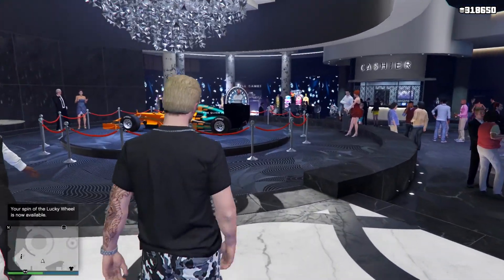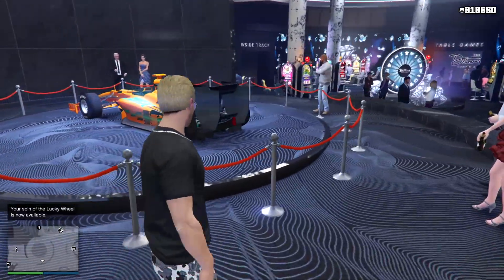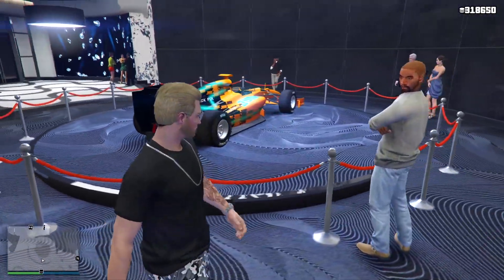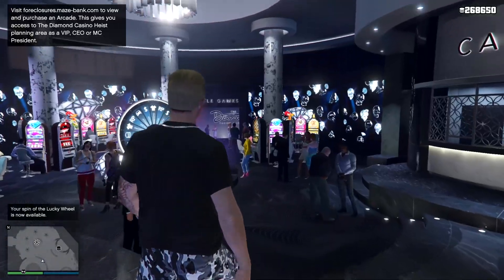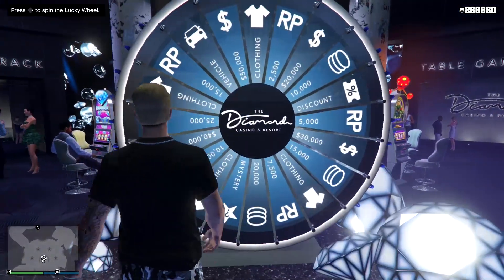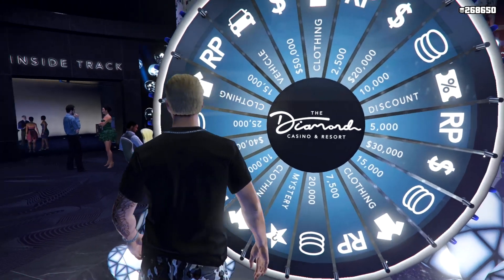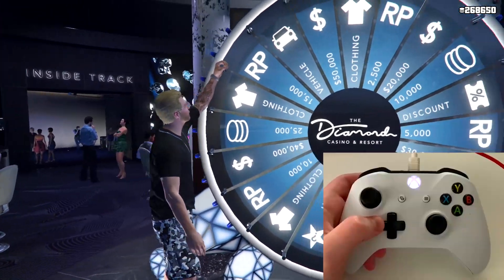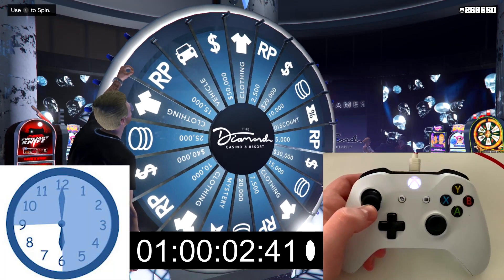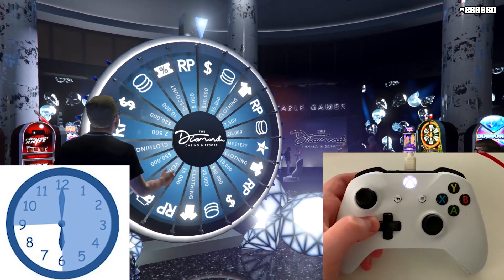First thing you want to do is come to the casino. As always, you want to have a fresh wheel, which means the wheel has the t-shirt at the top and the car two slots to the left. Once you hop on the wheel, when the spin icon comes up, you want to count to two seconds, then move your analog stick from the nine o'clock position to six o'clock position, and you want to do this fairly slowly, just like in the video.